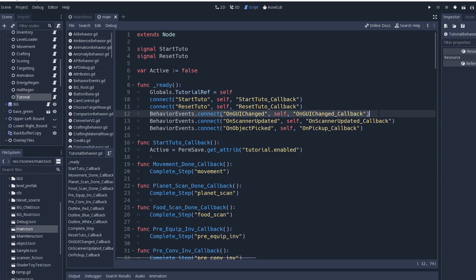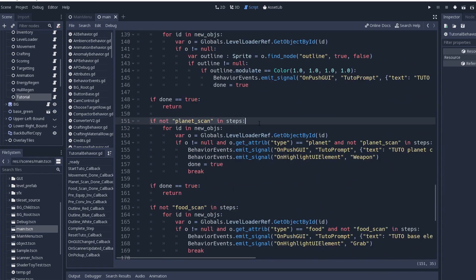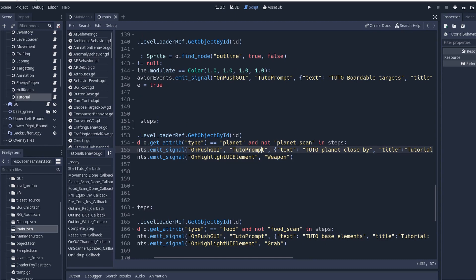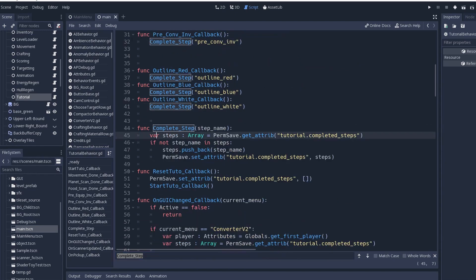The way it works is that under on_ready I connect to a bunch of signals from different parts of the system. For example, I like users to get a tutorial prompt when they encounter some items for the first time, so I register on the on_scanner_updated signal which tells the player about new items entering its visibility. When one of the items I'm interested in comes in, I check if all the other conditions are met, and if so I start a tutorial by displaying a prompt or highlighting some buttons. Then when the prompt is done or the player has clicked the button, I get another callback and close the gate by writing it into the save file.